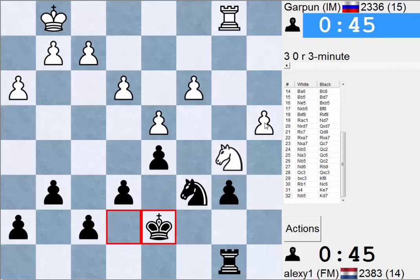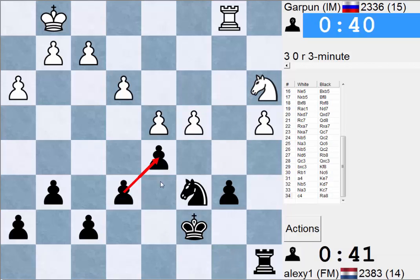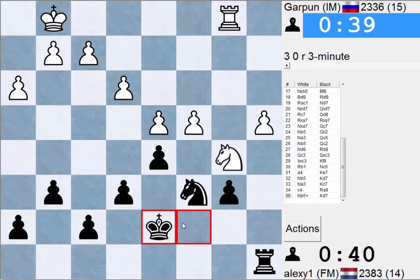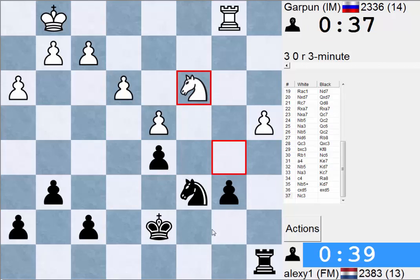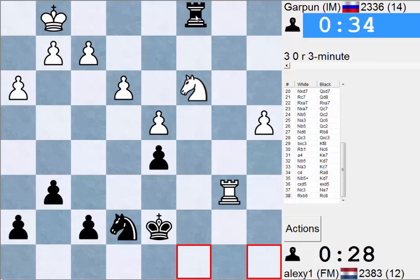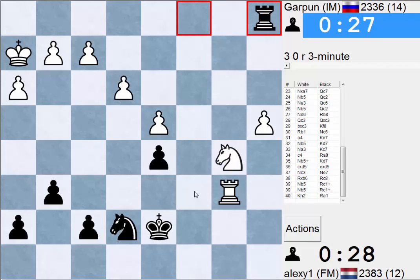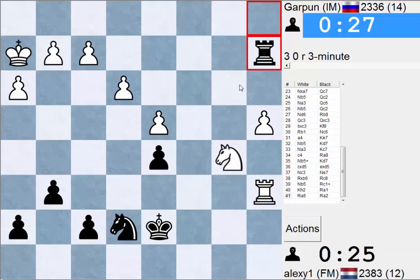Now we have some counterplay against this pawn maybe. My king is better than his obviously. Oh, that's a good move — that's a shame. We're down on time as well, but we'll try and get some time pressure going. You can check check but it's nothing, so let's attack there.